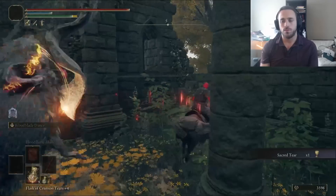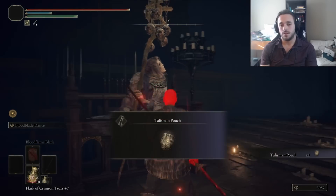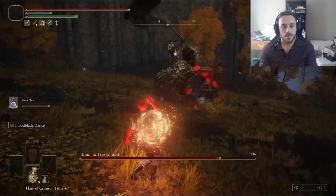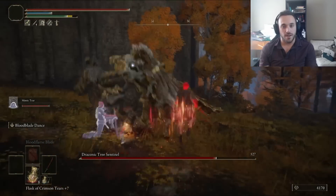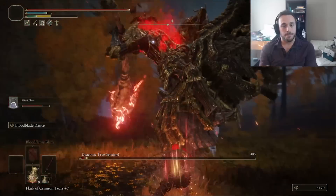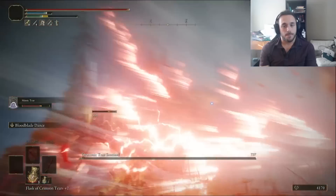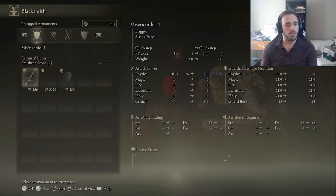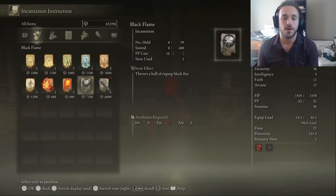Brief detour — Weeping Peninsula, three Sacred Tears, and then we come back to the Roundtable Hold for another pocket. There's a Mandalorian sentinel outside the city we have to take out first, but we've got two brothers who will maul him in a savage and oppressive way. We'll take those runes to level up the Frenchie Knife and buy the Black Flame Blade spell.